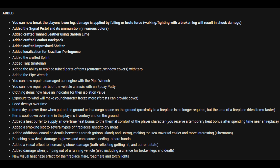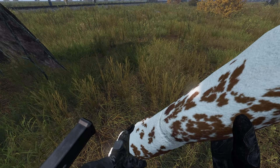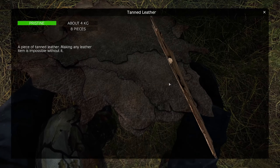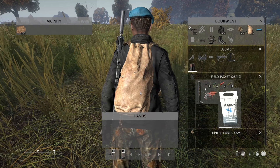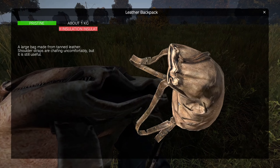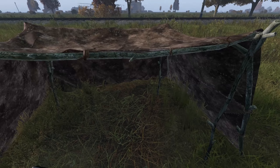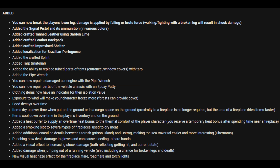They've added crafted tanned leather using garden lime, so you can now make different types of leather. They've added a crafted leather backpack, added a crafted improvised shelter, and added localization for Brazilian Portuguese — I think that's something to do with server side, could be wrong.